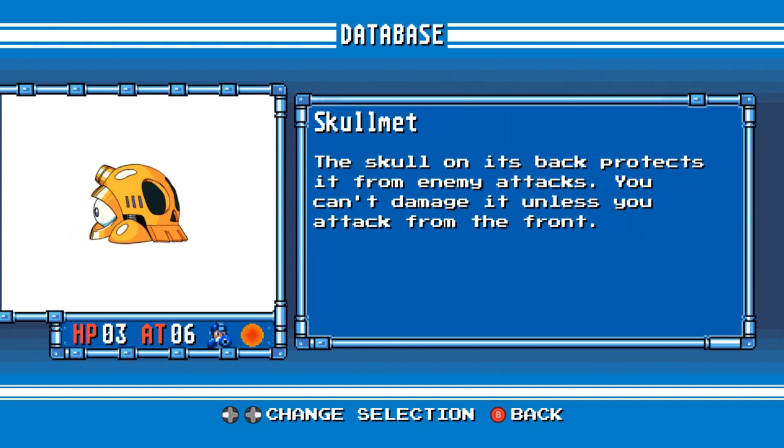Skull Met. The skull on its back protects it from enemy attacks. You can't damage it unless you attack from the front.